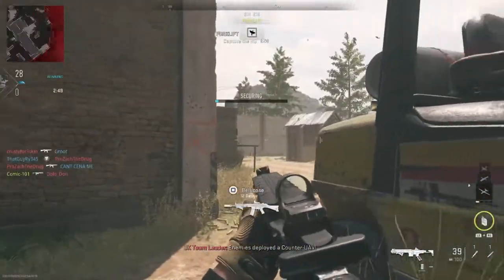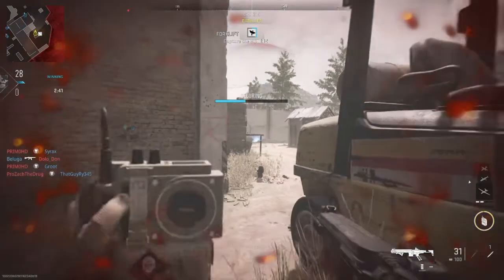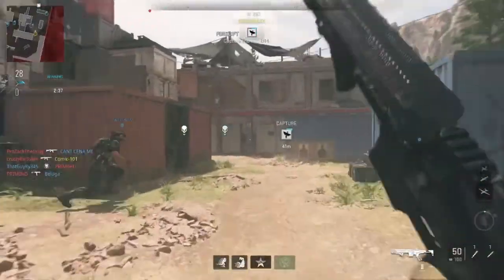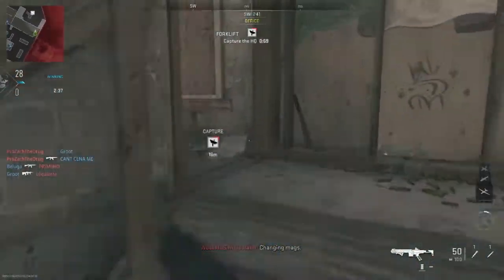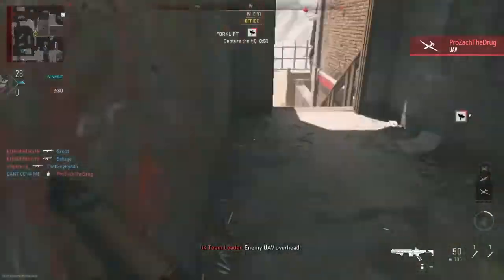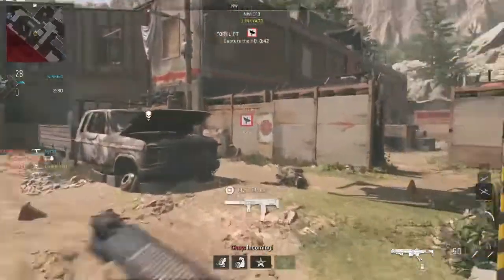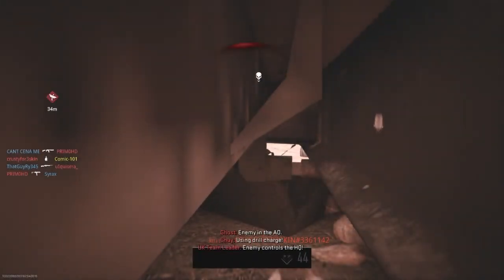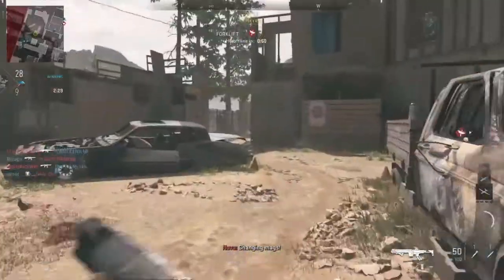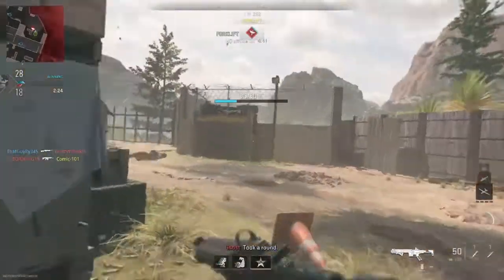Enemies deploy to counter UAV. Enemy UAV overhead. Inside the perimeter — secure. We're capturing the HQ. Set security. Hostile UAV in the area. Effective fire. Enemy down. Enemy UAV overhead. Enemy controls the HQ. Enemy UAV active.